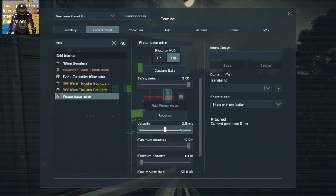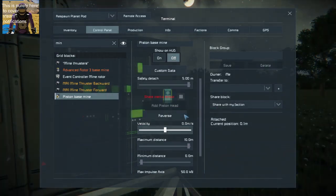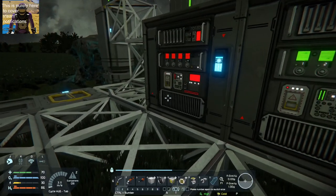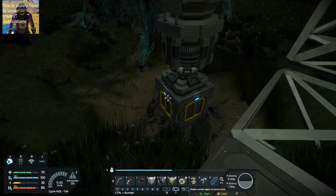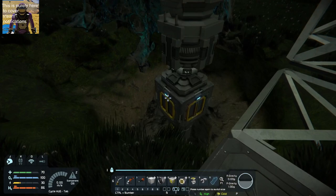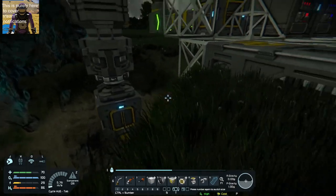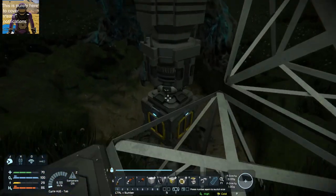We did some quick maths which showed us that the velocity of this needed to be 0.03, because one lap of the rotor is 120 seconds and I wanted it to go down by one meter. So it's basically like 120 seconds over 360 degrees gives you 3 seconds per degree, 10 degrees.